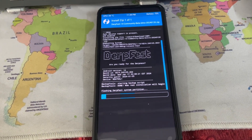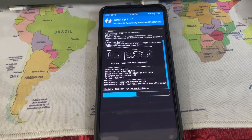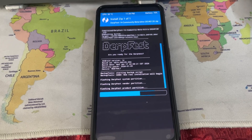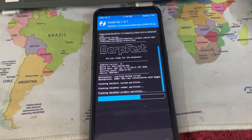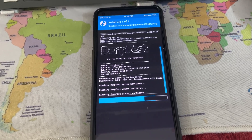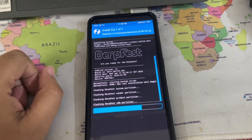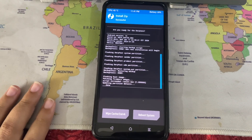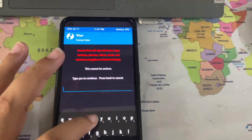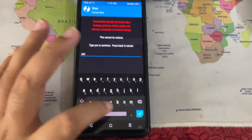We are in TWRP now. As I said, you just need to flash the ROM. It is installing very quickly — this is the fastest installation I've seen. It has the January security patch, so lovely. Just wait for it to be done. Installation was a success!